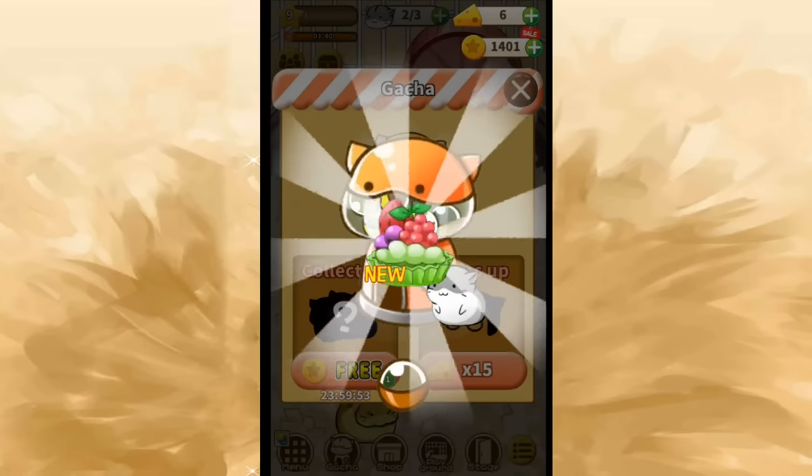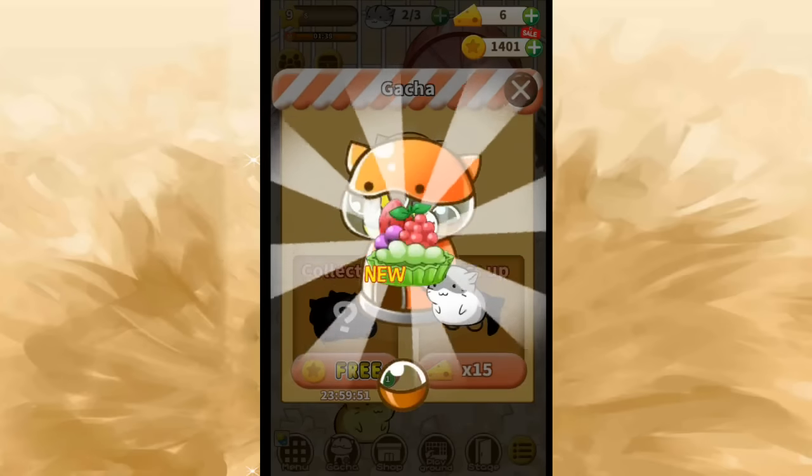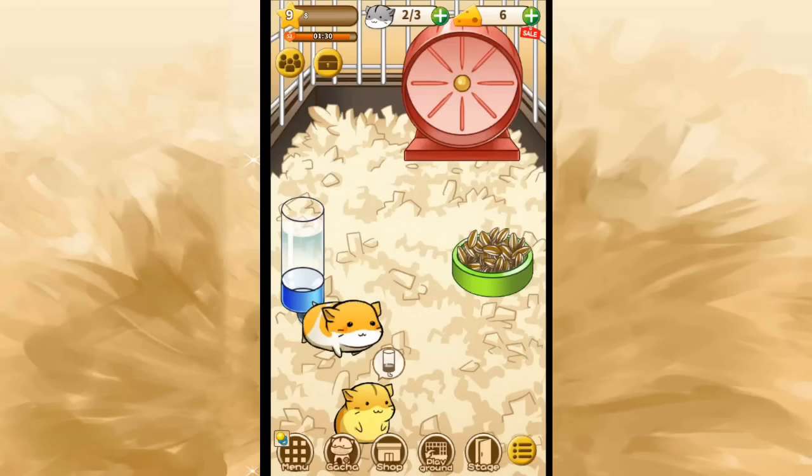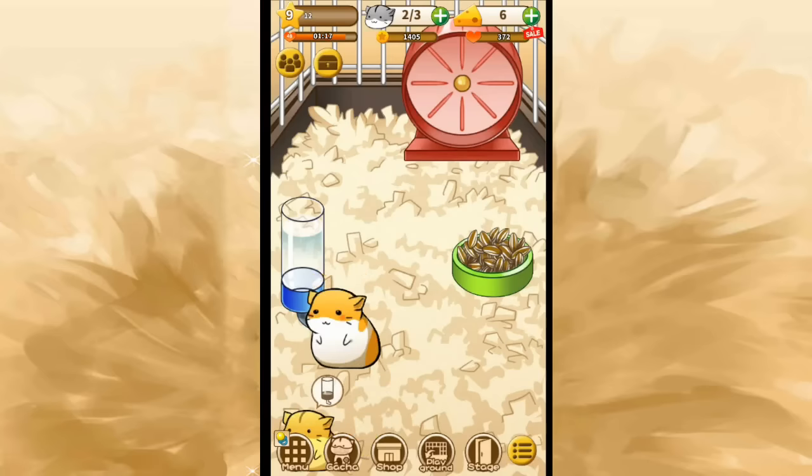Oh, look at that — it's a beautiful fruit parfait little thing! That looks so cool. So yeah, every day you get a chance to come in and get a free gotcha. I'll have to remember that. I think that's because of our level because that wasn't happening before. Is Chubzilla like hogging the water thing? Chubzilla, are you hogging it? Look at that face — how could he be hogging it and taking it away from the other Ham Hams? That's just so cute.